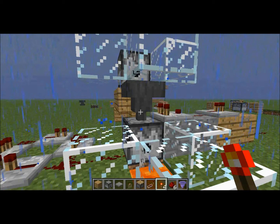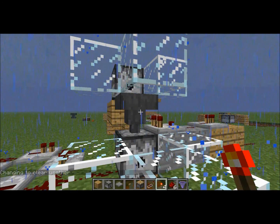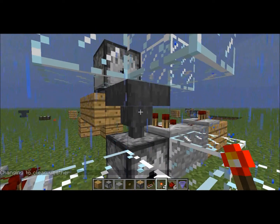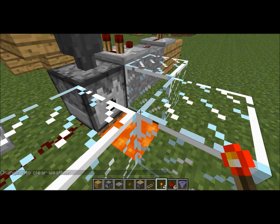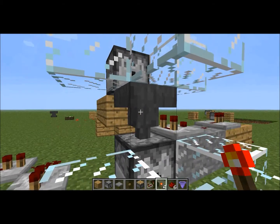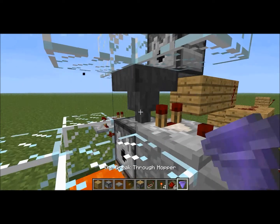This dispenser drops everything into an item hopper. The item hopper takes all the items and dispenses them back into another dispenser, which puts them in the lava so they don't back up. The item hopper is where everything magic happens.